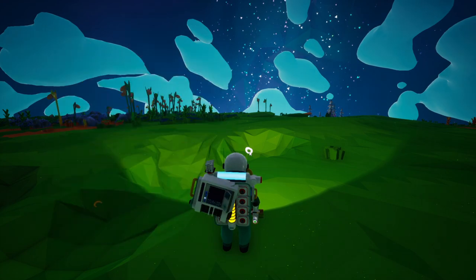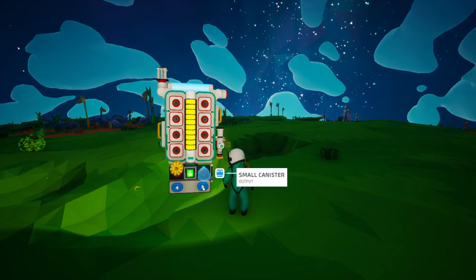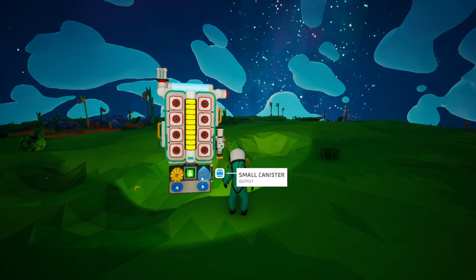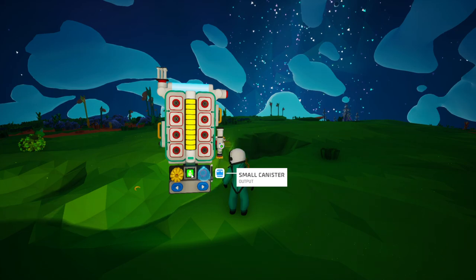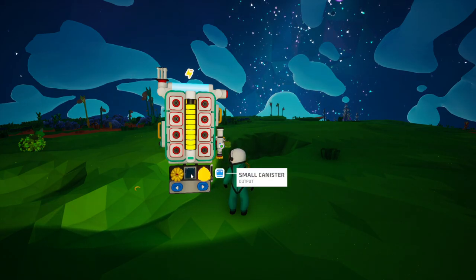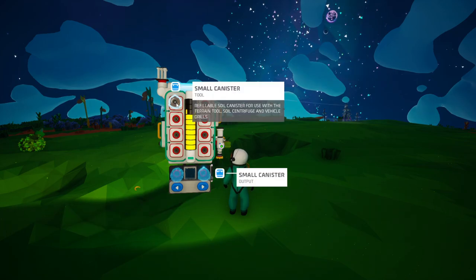The next thing we need to do is obviously make our small canister. I can actually make this in my backpack — I can click these arrows here down the bottom and print it literally from my backpack. When I go along, I get a small canister with one resin. I can click the green button and that will actually make me the small canister. Doesn't take long.